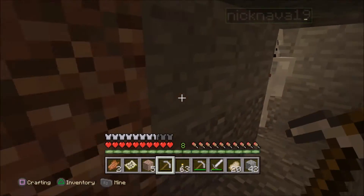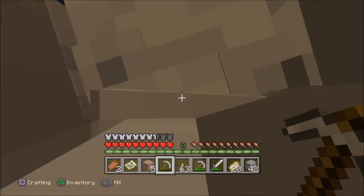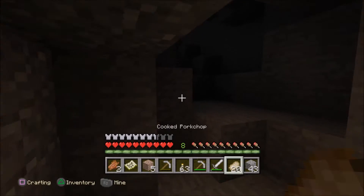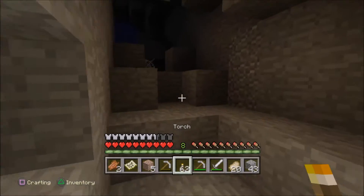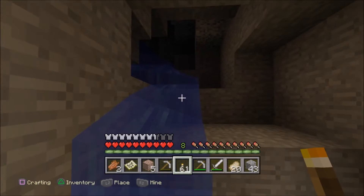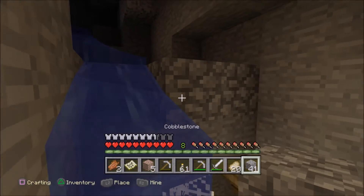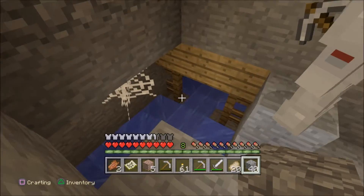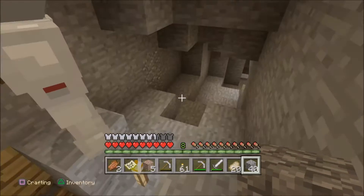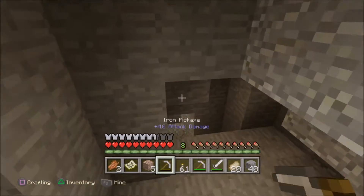Do you think this is part of the mineshaft up here? It's a little cave — let me put some torches down. Oh look, a mineshaft! Let me block this water. Should we go down here? I want to explore the little cave system first because I found my diamonds here and there's like a big-ass lava pool — it's pretty cool.